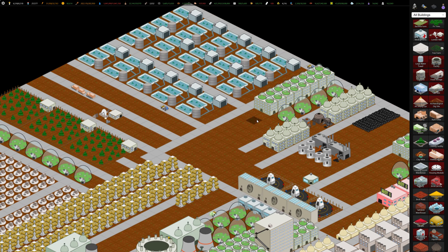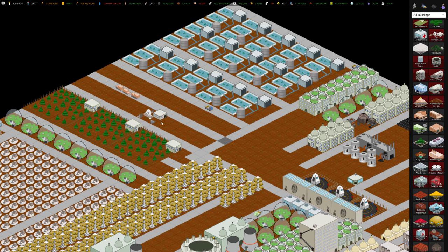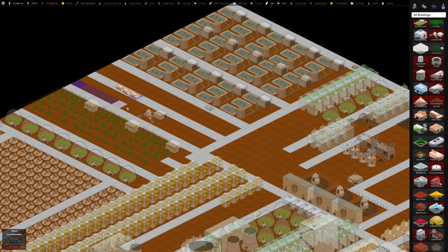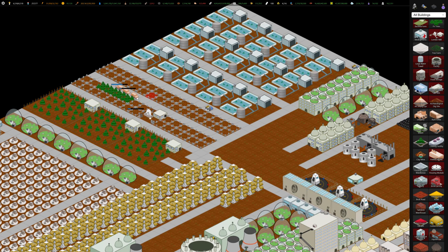The main part of this video is talking about wood, charcoal, and oil. We built this lumber mill, and these lumber bots can plant fir trees — it's kind of like building our own ore deposits. We just lay down some trees, and once they're all planted, we can send our lumber bots to harvest them.